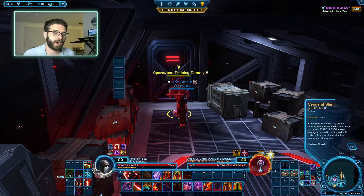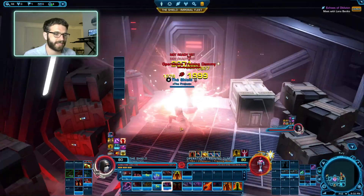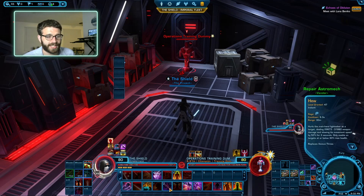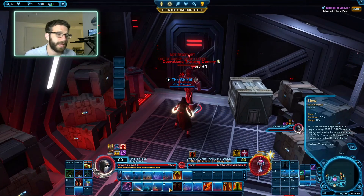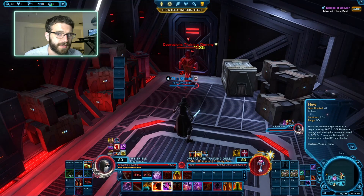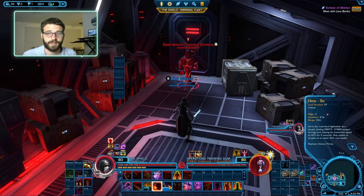We also have Vengeful Slam, which generates one rage and spreads all of your DoTs to neighboring targets. So if you're tunneling into one target with all your DoTs running and hit Vengeful Slam, any nearby target will have all your DoTs spread to them — very handy for extra damage. One final DoT interaction is with glowing Hue. Normally Hue is only usable on targets below 30% health, but thanks to our tree in Vigilance, we can use Hue on any target regardless of health whenever Hue is glowing. This makes Hue a very useful filler ability that does a moderate amount of damage.